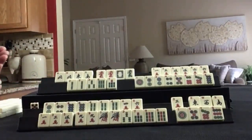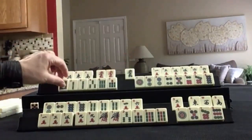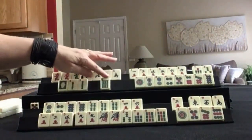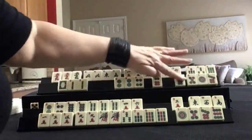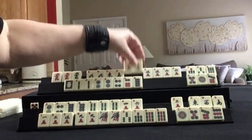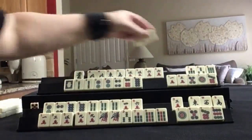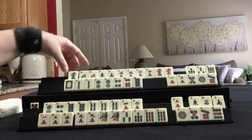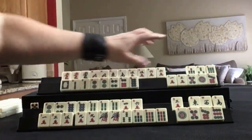If these were my tiles, I think I would try for either a year hand with the 2's, or a 2, 4, 6, 8 hand — probably in dots. Then up here, a news pair hand, but we have a gap — no 4 or 7. We could also maybe play consecutive run with dragons, but again we have a gap. I would wait and see. We could also maybe play news with dragons, so I think what I would do is gather and discard those first.